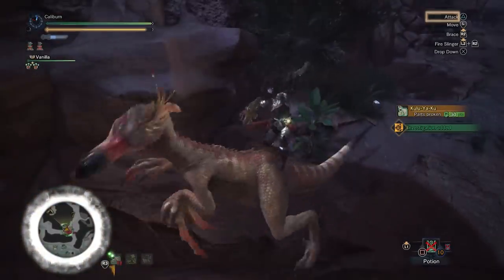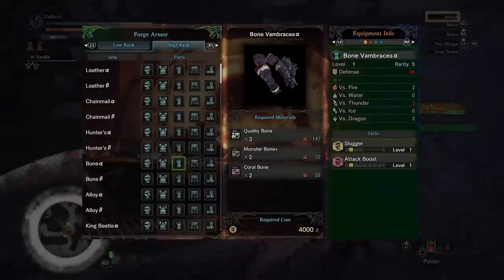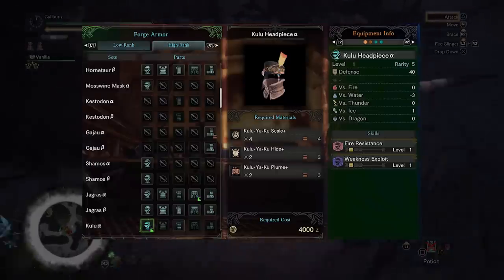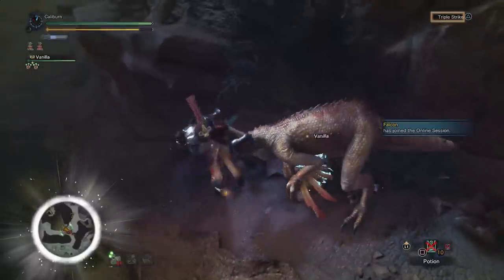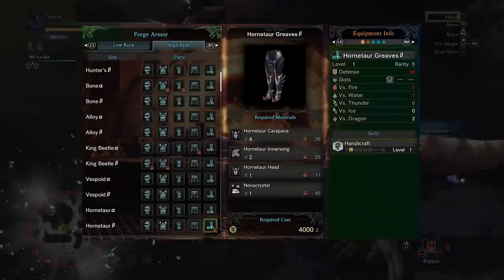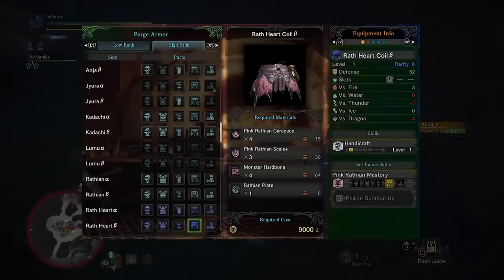For the damage build, you'll want to pick up the Bone Vambraces alpha for Slugger and Attack Boost. This is a great pickup for Sword and Shield. The Kulu headpiece alpha should also be picked up immediately for a second stack of Weakness Exploit. You'll lose Critical Element, but gaining the extra affinity will be well worth it. Then return to the Rotten Vale to hunt Hornetaurs to pick up the Hornetaur Greaves beta for Handicraft. Now hunt Pink Rathian and pick up its Wrath Heart Coil alpha for Handicraft and Poison Resistance.